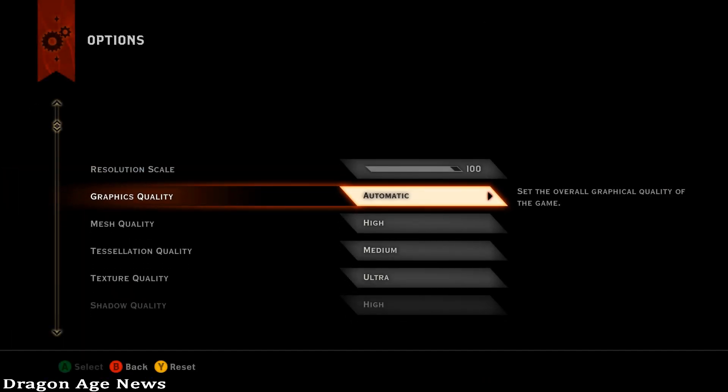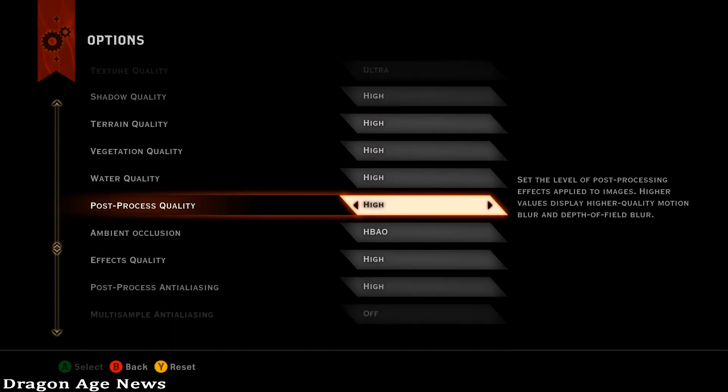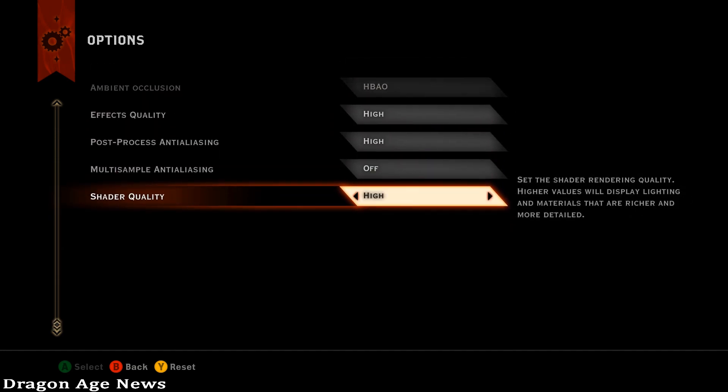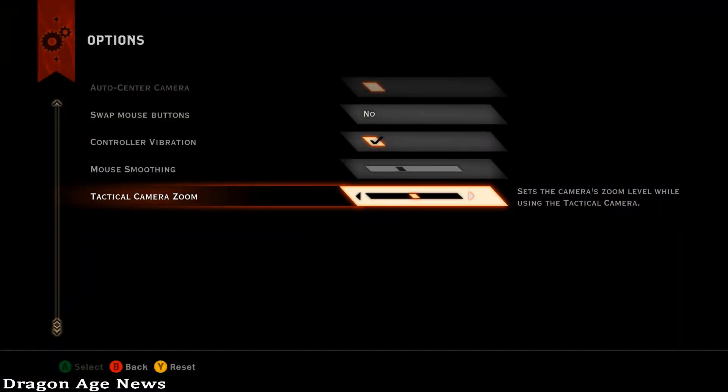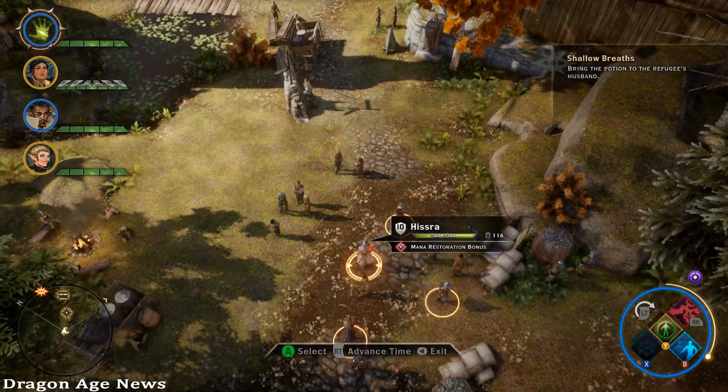Next up, the shader quality has now been separated from the mesh quality, and can be toggled like any other graphical setting. We also have a new slider in the Control menu, which will allow you to control how far the camera zooms out during Tactical Mode.